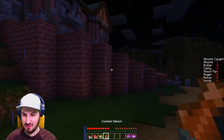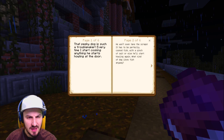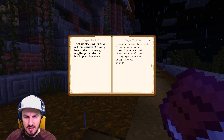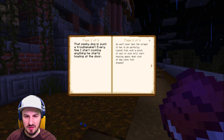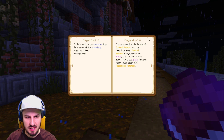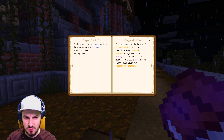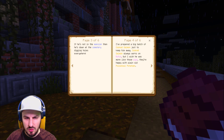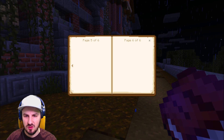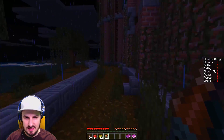Two ghosts caught — oh baby, I love it! Now let's read the maid's diary. 'That pesky dog is such a troublemaker. Every time I start cooking anything he starts howling at the door. It has to be perfectly cooked fish with a pinch of salt. If he's not in the mansion then he's down in the cemetery digging holes. I prepared a big batch of cooked salmon just to keep him away — cooked salmon always works on Rufus.' So Rufus is the dog, and she mentioned the cemetery!